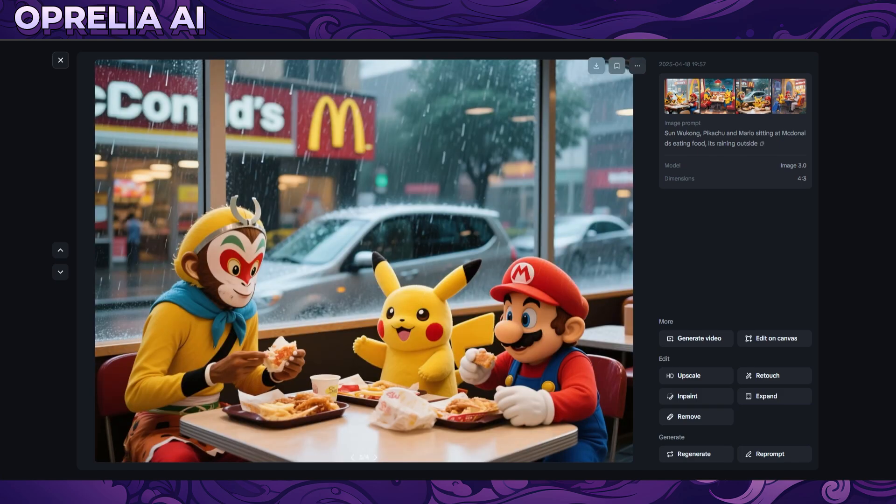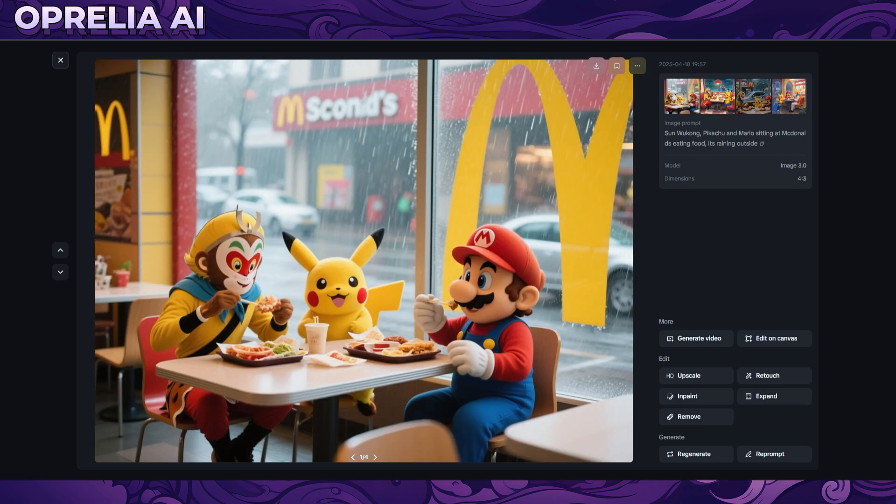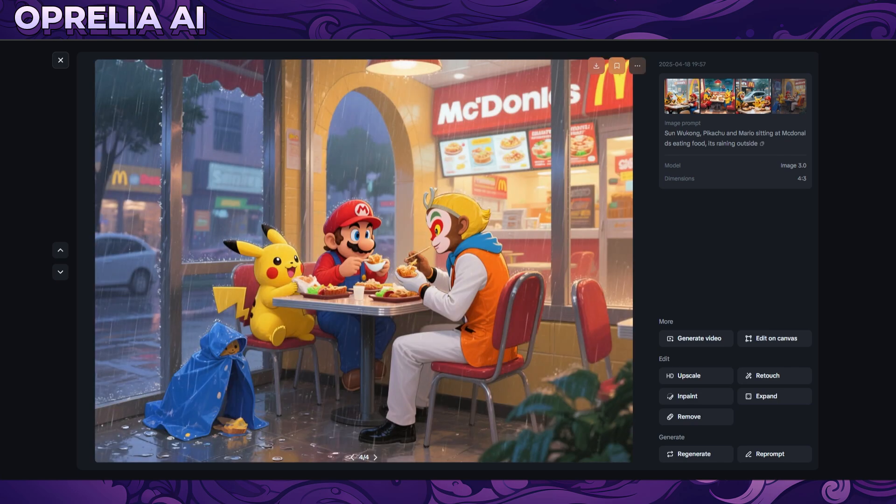The third photo has a more realistic look, once again at McDonald's, and every photo captured the raining detail since I specified it was raining outside. The fourth one is adorable. So 3 out of 4 managed to do everything correctly. The rain ended up being inside in one image, which is funny - but mistakes sometimes bring interesting results. It is able to do multiple characters, and that's the main point.